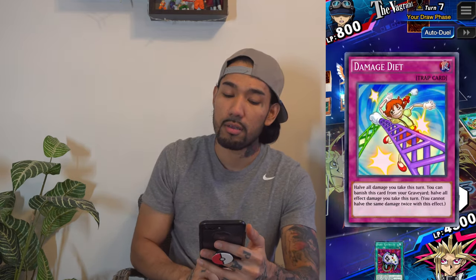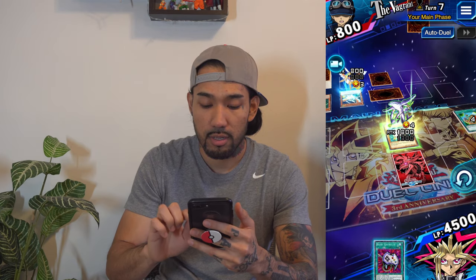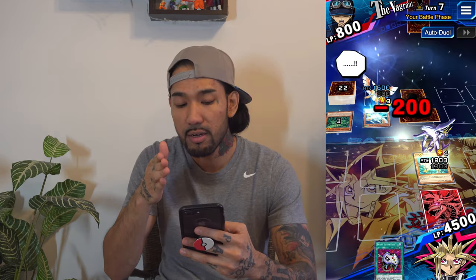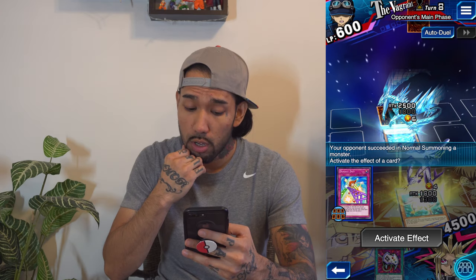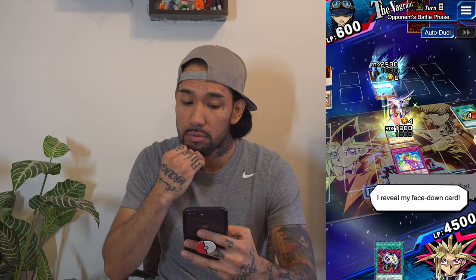Monster card, alright — trap card. Let's get some more hits at those life points. Actually this might be the winning hit here — no, it's not. At least he took some damage there. Another tribute summon — Crystal Dragon — whoa whoa whoa. I'll wait until he declares an attack to activate my trap card. I'll be able to defeat that monster he just summoned on my next turn if I draw a monster card.